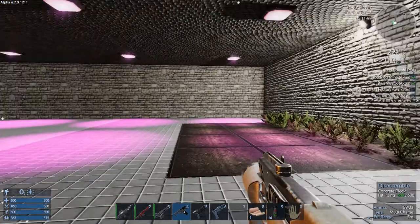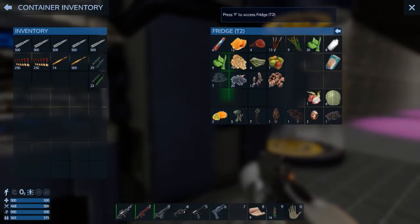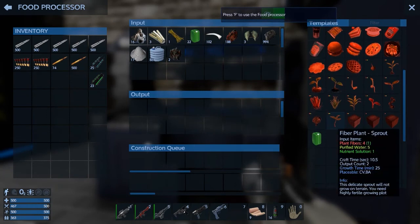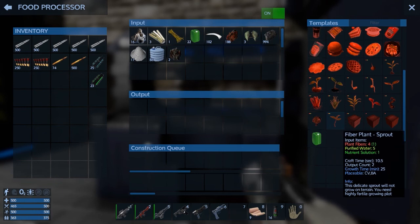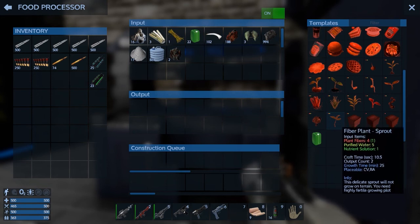One thing I want to do this episode is calculate how many different types of plants there are, and the number of spots we have, then do a bit of math — divide it and figure out how many slots per plant I will have in this particular base before we head off into space.